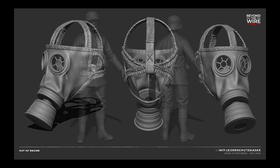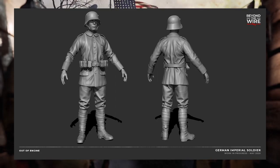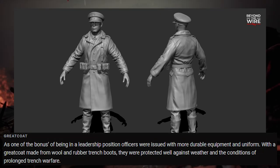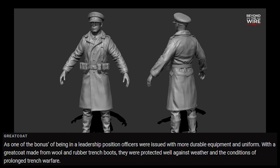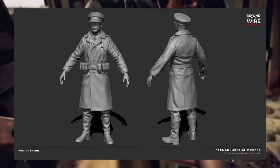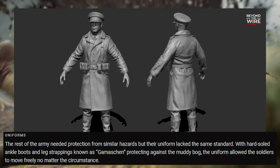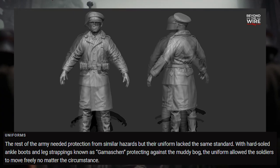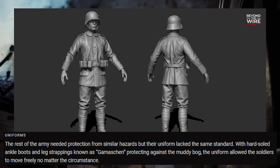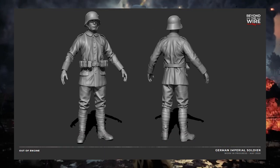The last things they're showing is the normal uniform and the uniform with a greatcoat, which is kind of what we saw from the first picture — a comparison between standard infantrymen and officers. One of the bonuses of being in a leadership position: officers were issued with more durable equipment and uniform, with a greatcoat made from wool and rubber trench boots, protecting well against weather and the conditions of prolonged trench warfare. The rest of the army had hard-soled ankle boots and leg strappings known as gamaschen, protecting against the muddy bog and allowing soldiers to move freely — the World War I version of what you'd call gaiters nowadays.